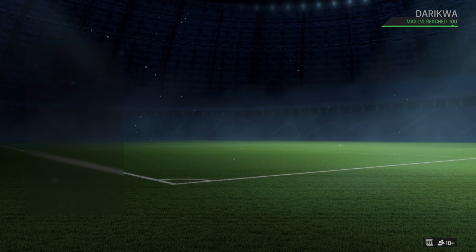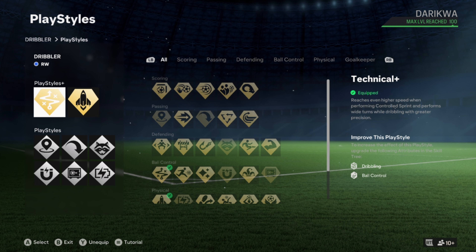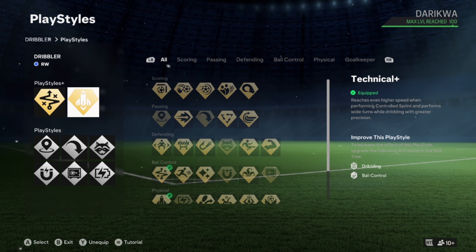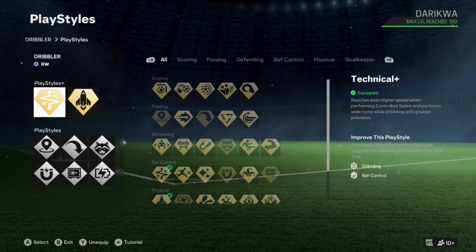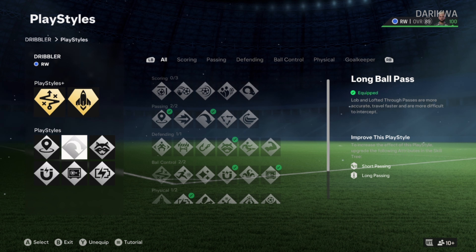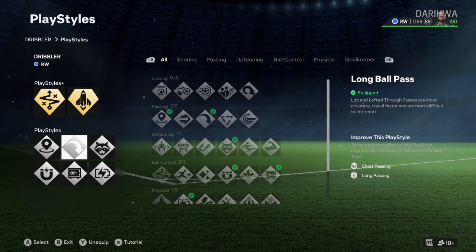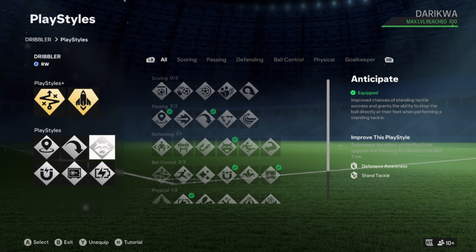Now let me show you the play styles — this is where you change it around a lot. This is built for how I play, but a lot of you can change it slightly. These two here should remain key — you don't really need to change these; it's your winger build so you can drive the ball and keep it. You can potentially switch long ball pass depending on how your team plays. I need incisive pass and long ball pass on here, and I have anticipate on there as well because I was playing wide mid to break up play.